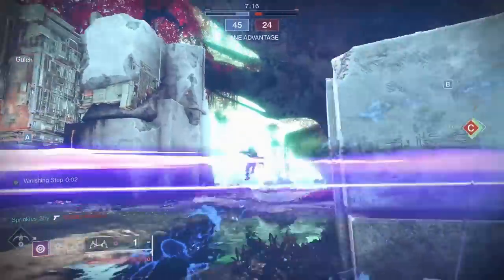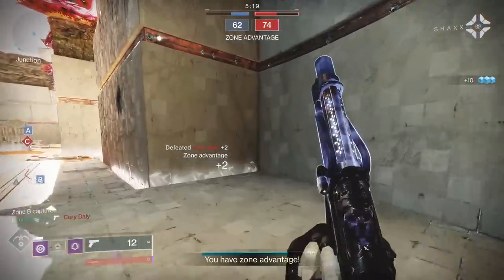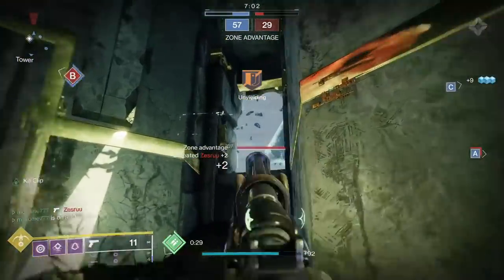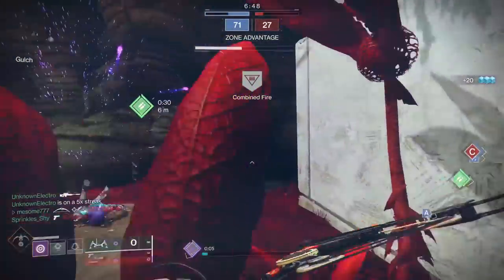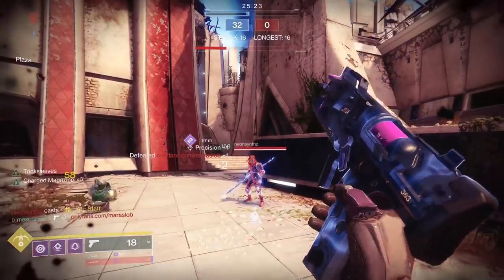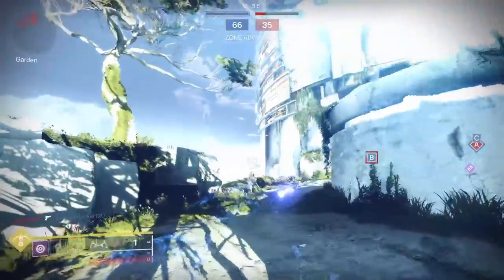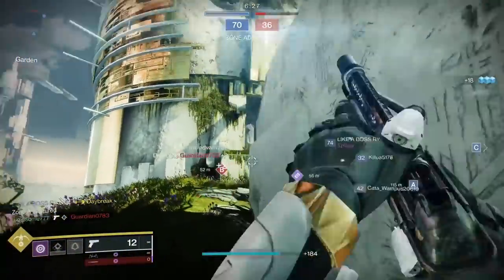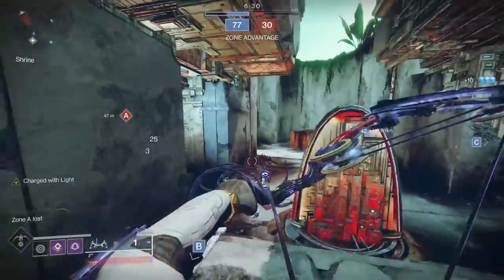I was running this with a simple Charge with Light and High Energy Fire — very basic, not even running the Surprise Attack mod — and I'm capable of dealing around 90 damage to a target when fully set up. If you want to push this further, you can run a three-burst sidearm. They're capable of killing a guardian outright with just two bursts, and with the 60% bonus damage we're seeing here, one burst deals around 170 damage. The problem is it's still just shy of one-shotting a guardian, so it's not as effective as two-tapping with a 260 RPM.